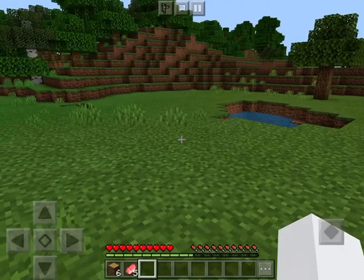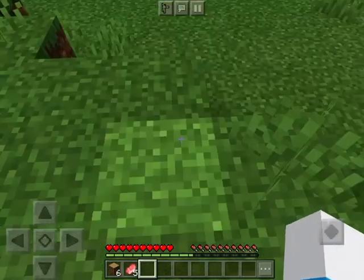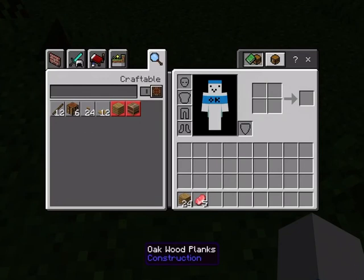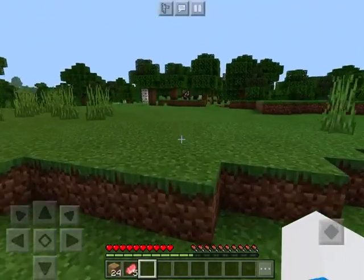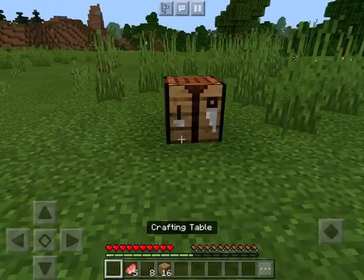After you've done the tree-punching part, you're gonna have to put your oak logs in this section just like this. Then you craft some planks and make a crafting table. Then make some sticks.